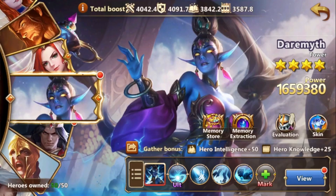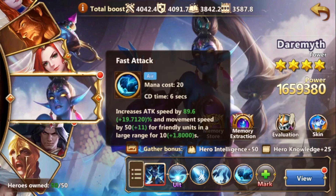Let's go over Dharmiv's skills first. The first spell she has is Fast Attacks, which increases the attack speed and movement speed of units in a large range for 10 seconds.